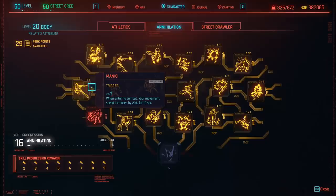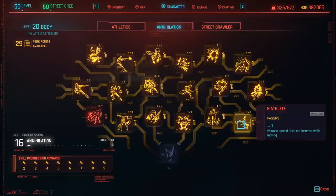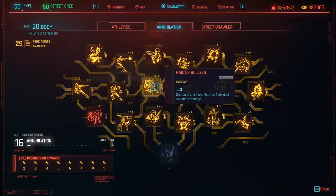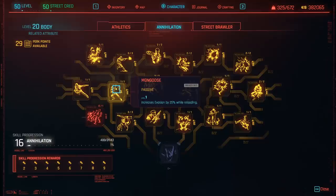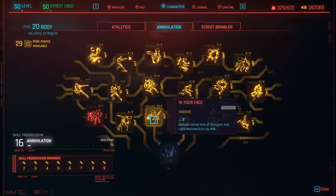Speed Demon: you deal more damage the faster you're moving. And then Manic — when entering combat, your movement speed increases by 20% for 10 seconds as well. And then Blood Rush — increase movement speed in combat by 10% while carrying a shotgun. And then Biathlete — weapon spread does not increase while moving, which you obviously really desperately want. With that combination of perks, you will be moving stupidly fast and dealing additional damage because of that. Then we have Hail of Bullets — shotguns and light machine guns deal 10% more damage. And Mongoose — increase evasion by 25% while reloading. This gun does take a little bit of time to reload, so obviously this is very useful. Then we have Massacre — increase crit damage with shotguns and light machine guns by 45%. Each one of those pellets that you're firing at an enemy can critical hit, so that's how you really achieve mega damage with shotguns.